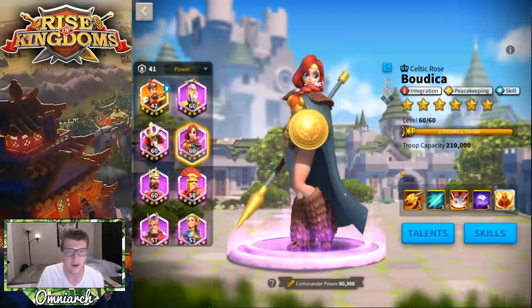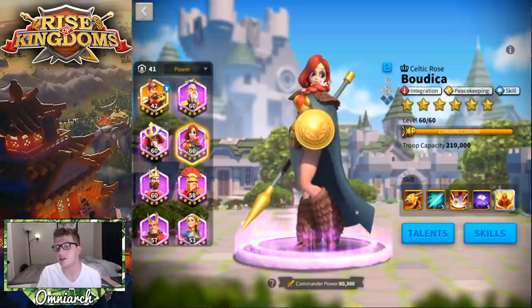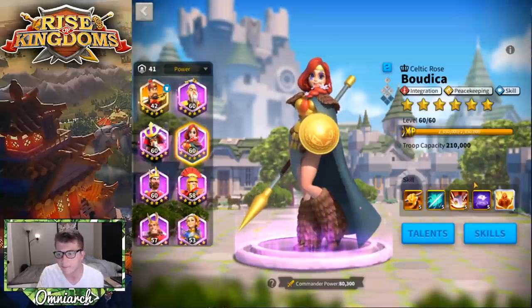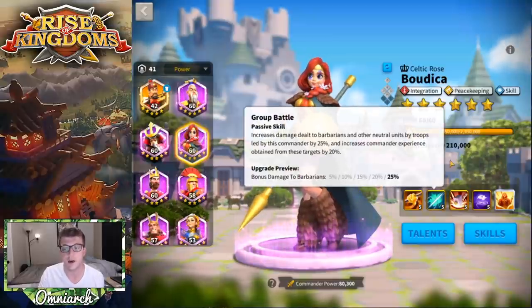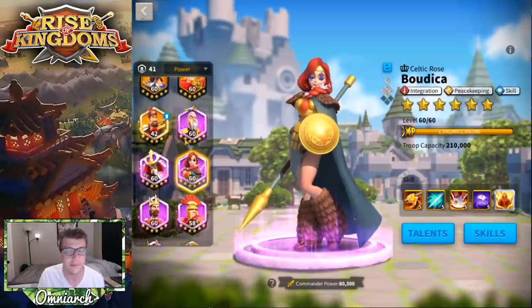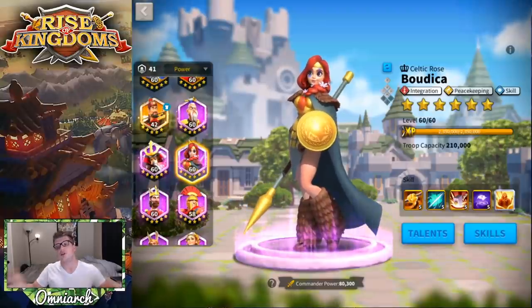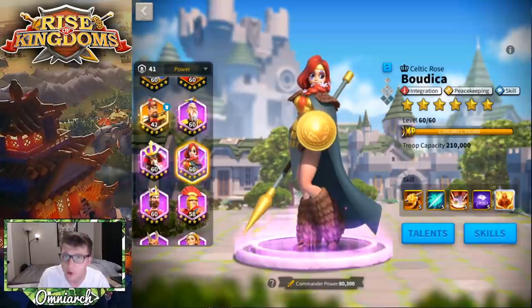Over time her use falls off really, really fast. I just can't see a world where Boudica is going to be in your strongest army based on her skills alone. What that makes her is a good peacekeeper in the late game — that's why you see her at level 60 for me. She's great for peacekeeping: she heals, deals extra damage to barbarians, has rage regeneration, and is good for leveling up other commanders in the late game. It's just difficult to recommend her for PvP.